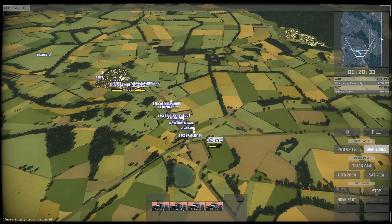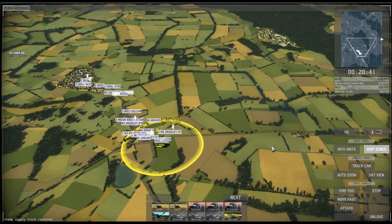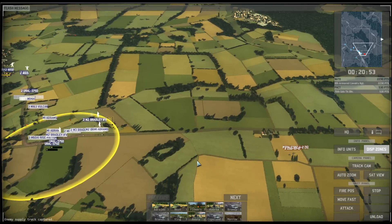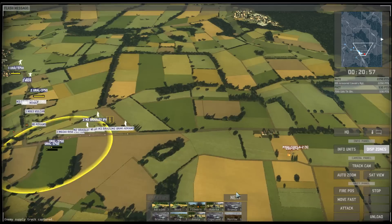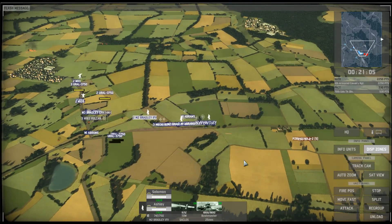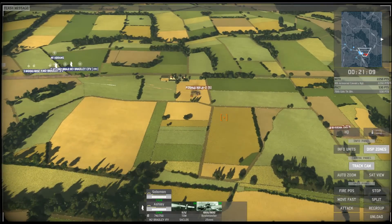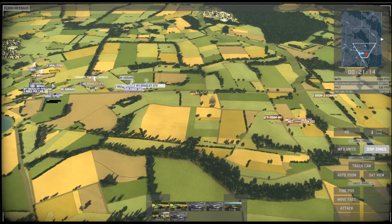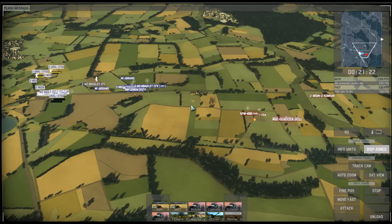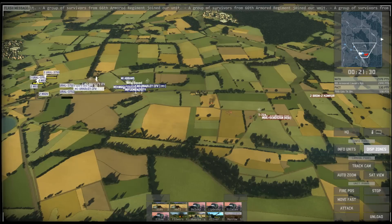A couple more supply trucks captured - that's not much in the way of supplies, but every little bit counts. The column is again spreading out a bit and I don't really have a good approach on the West German held zone. I'll have to stick more or less to the road, and I don't like roads - roads are practically an invitation to ambushes. So I'll try to spread out a bit, make sure I have all my big guns up front, and try to locate any ambushes before they do real damage.